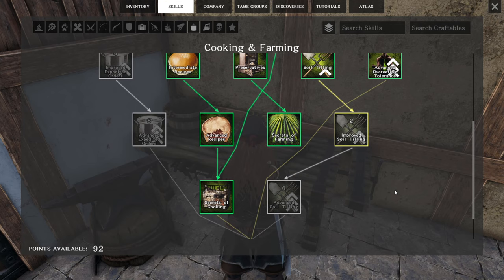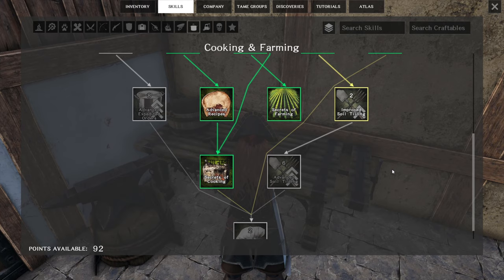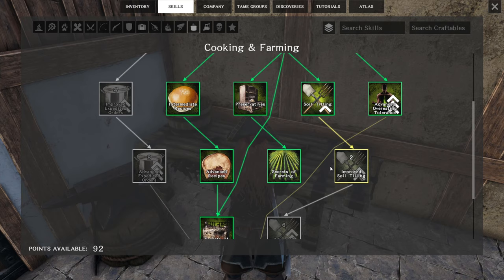Soil tilling is basically what will increase your yield. I don't have that completely leveled up yet, but I might do that for the end of the tutorial to show you what it looks like when you do have that leveled up.